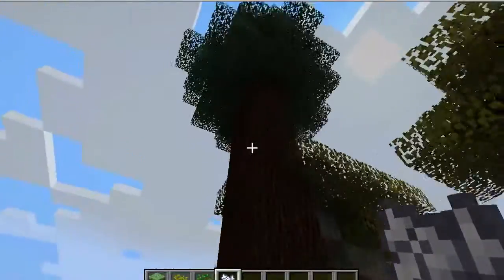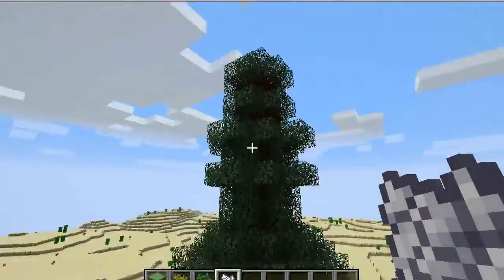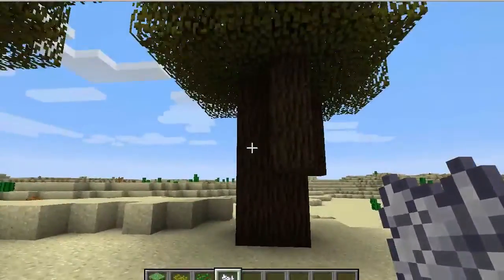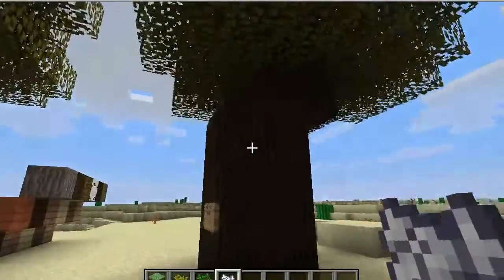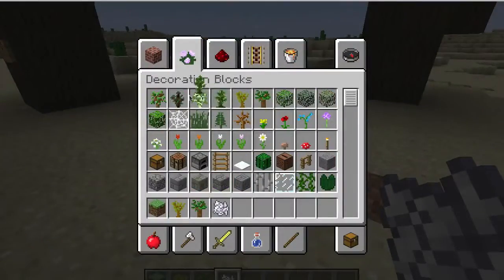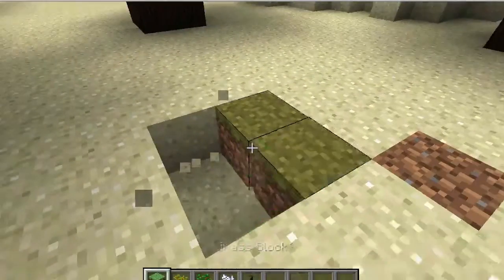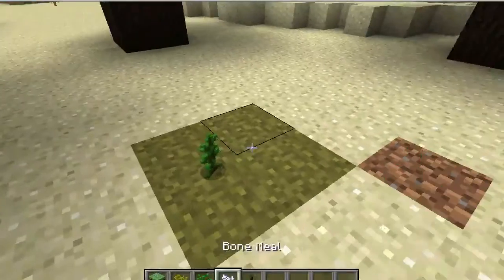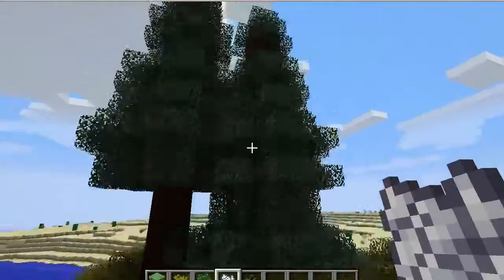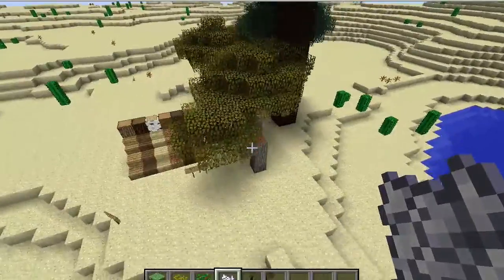If you want to make yourself a big spruce tree — like the ones you can find in the mega taiga biome — it's basically the same thing as a big jungle tree or a dark oak tree. Just place four of them in a two-by-two square, add a couple of bone meals, and there you go — a huge tree. That's pretty cool, and that's pretty much all that's new for the 1.7.1 pre-release of Minecraft.